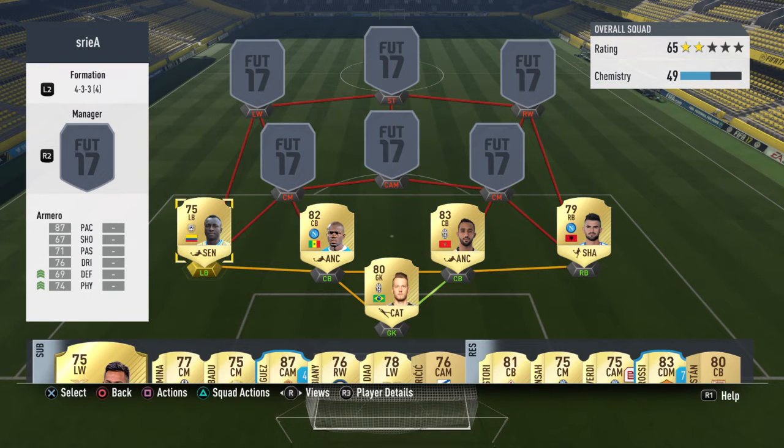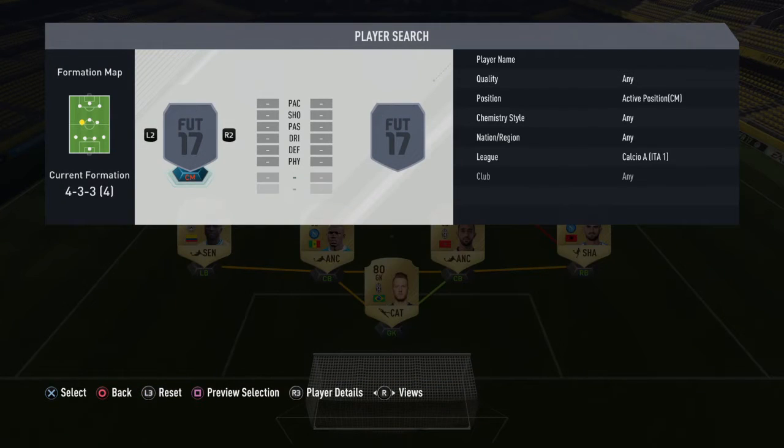Amaro is the left-back with 87 pace. This team is very pacey indeed.